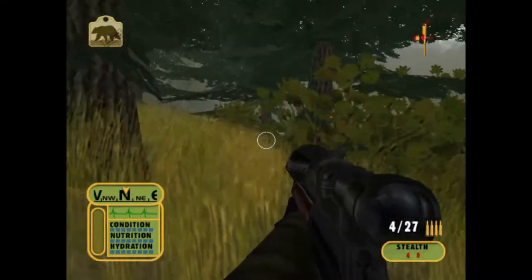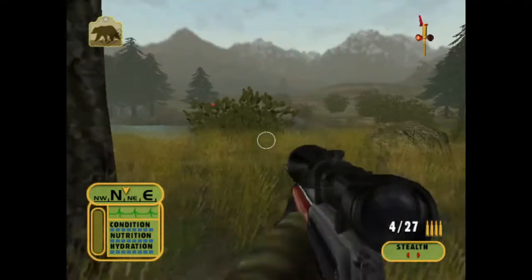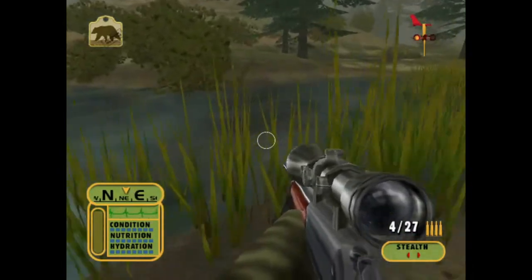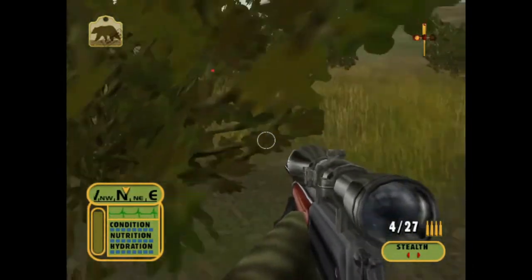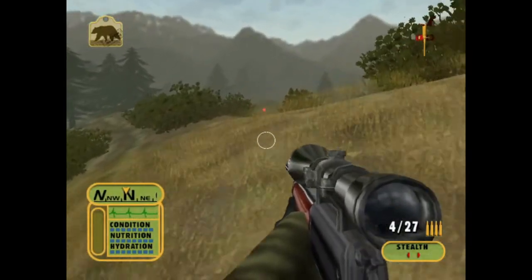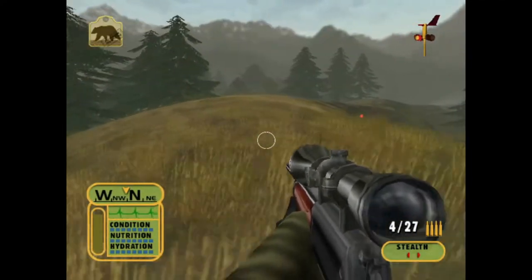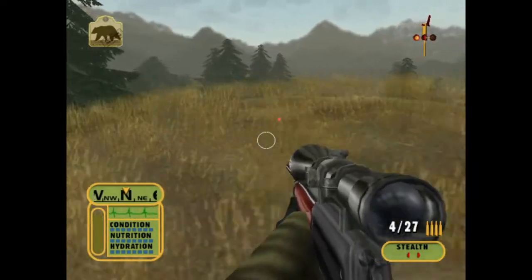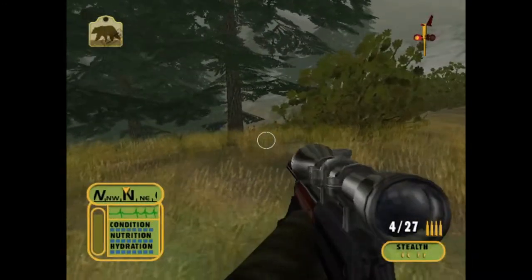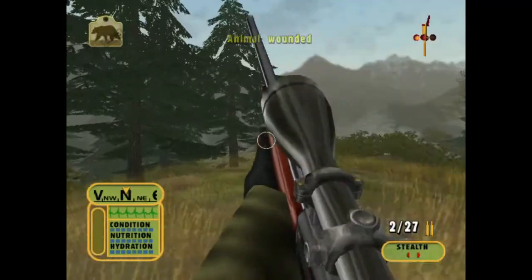Hopefully getting close to the last bear mission. It doesn't seem like it's too awfully far away so we might be able to wrap this up fairly quick. We were completely underwater there - I don't know how we didn't take damage. I believe our bear is just right here on the other end of this hill. Kind of wondering if we can come up on it before it charges - but I'm almost betting it's gonna charge. And there's our bear.